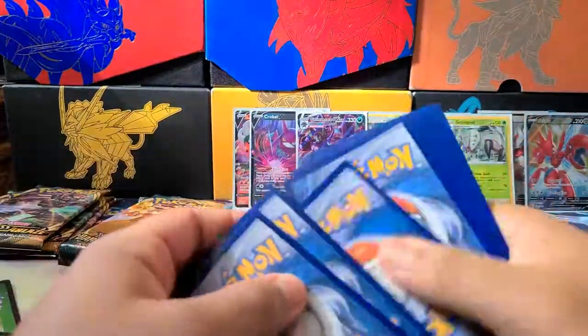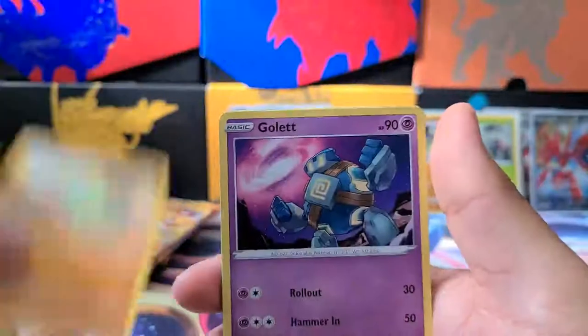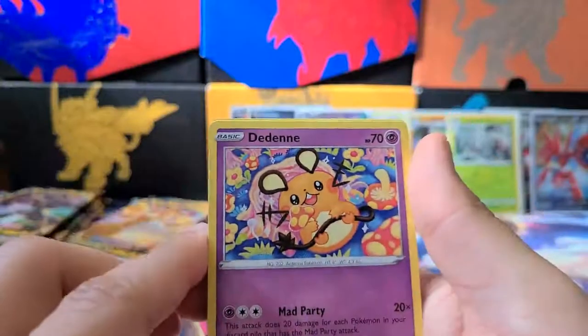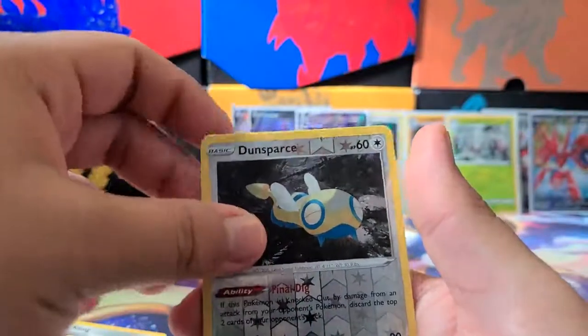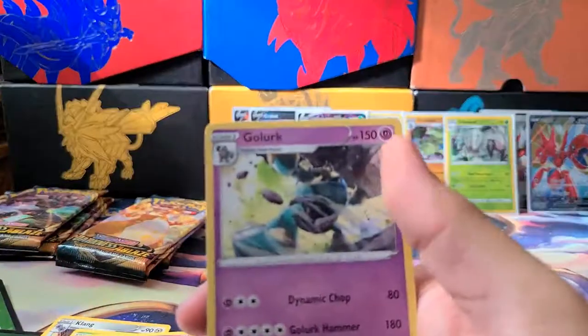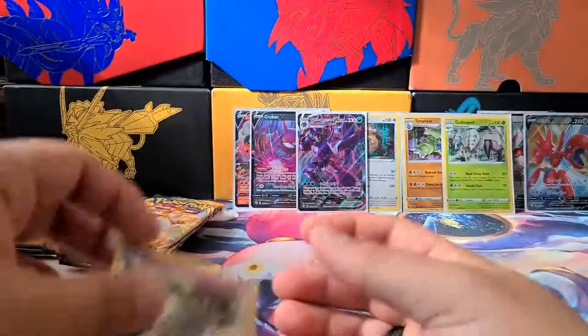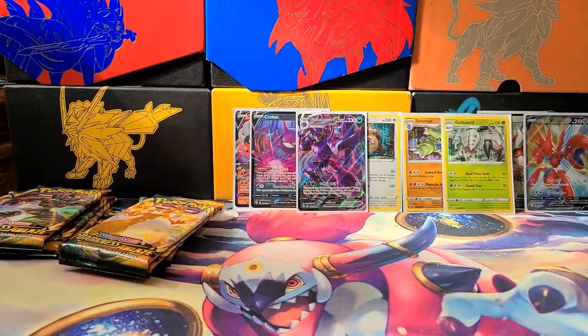Next pack: Meltan, Bunnelby, Paras, Larvitar, Golett, Klang, Dartrix, Tadene. A Reverse Holo Dunsparce, and our Rare is a Golurk — five energy for 180 damage. That is a lot of energy for an attack. A heavy, heavy attack.